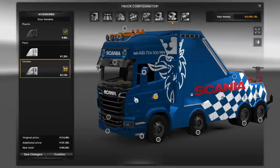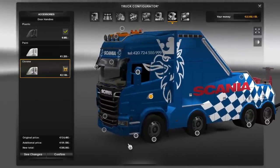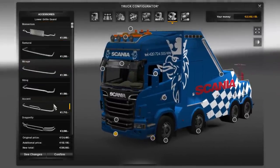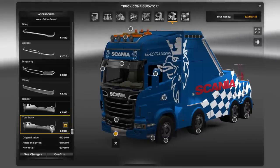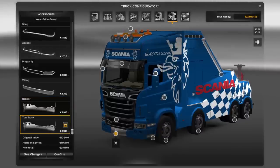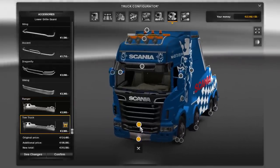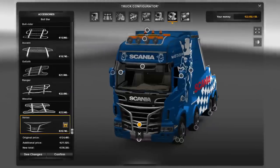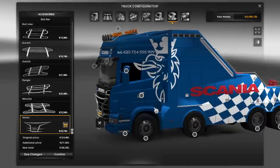This needs to be chrome because we need chrome door handles, people. Chrome door handles. Put a ninja on there. Tow truck? Ranger or tow truck — let's put tow truck then. And then put a vortex. Oh yeah, vortex. Sweet.